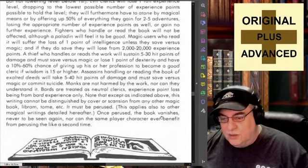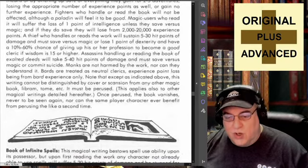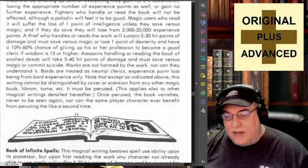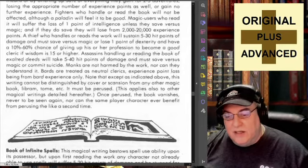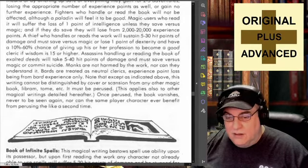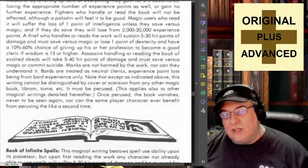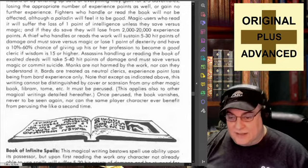Once perused, the book vanishes, never to be seen again, nor can the same player character ever benefit from perusing the like a second time. So they are saying there is not only one of these — this particular copy will completely vanish, and if you should find a second one, that same player character cannot benefit from it. Though a thief who gets nailed by this book could still be harmed by a second copy, since that does not provide a benefit.